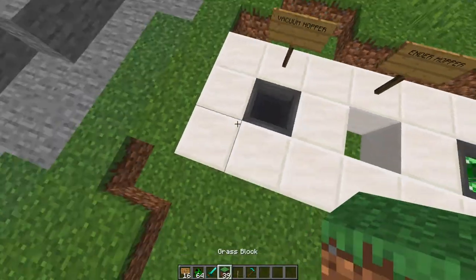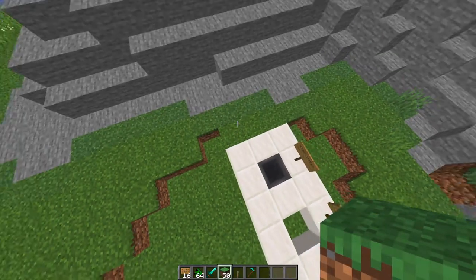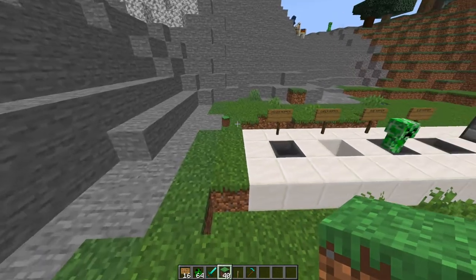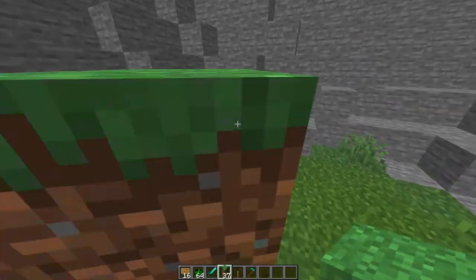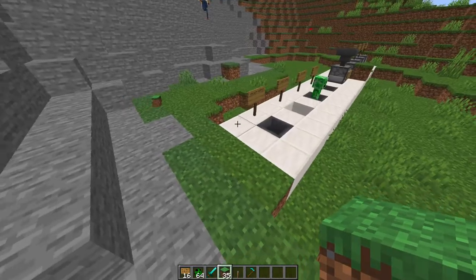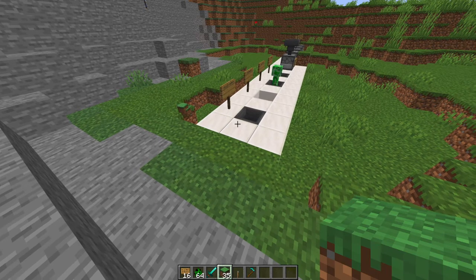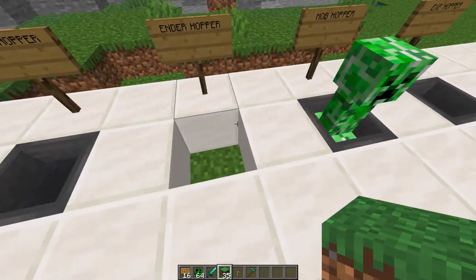So first of all the vacuum hopper — if I drop some grass nearby, it's going to slowly be sucked in. As you can see, every few seconds it gets a bit closer and finally it will be sucked into the hopper. If I put it really far away it takes a bit longer, moving a block at a time — and there we go. Pretty useful if you have a mob grinder or something.